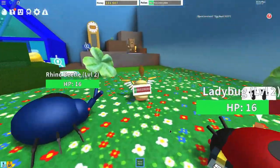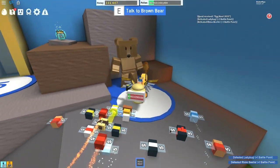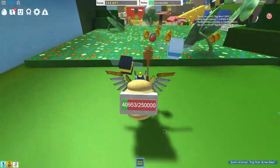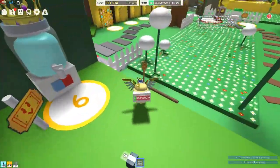The first one we're going to do: go over here to the Brown Bear, past the dandelions. You talk to him and basically what he tells you is that he lost three little plastic eggs in the map and he needs you to go get those plastic eggs and bring them to him. I'm going to show you exactly where they are.